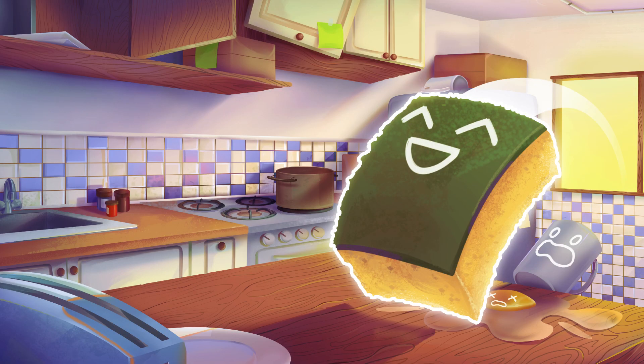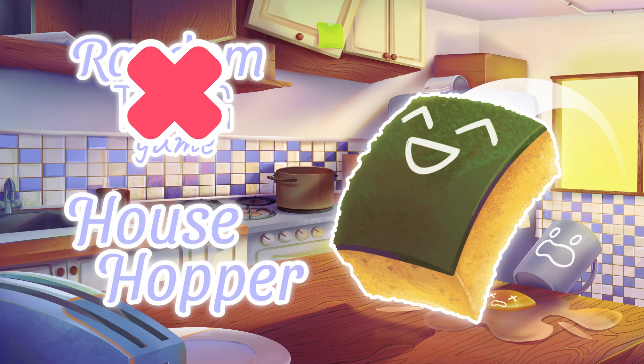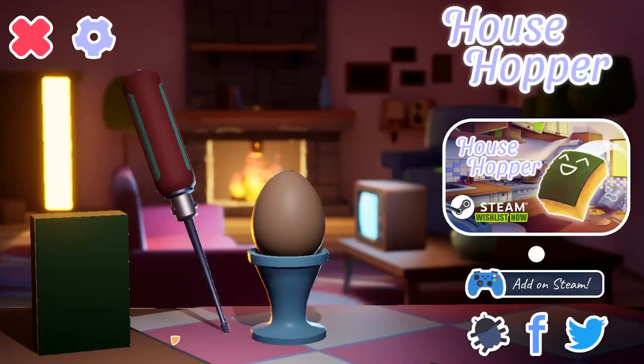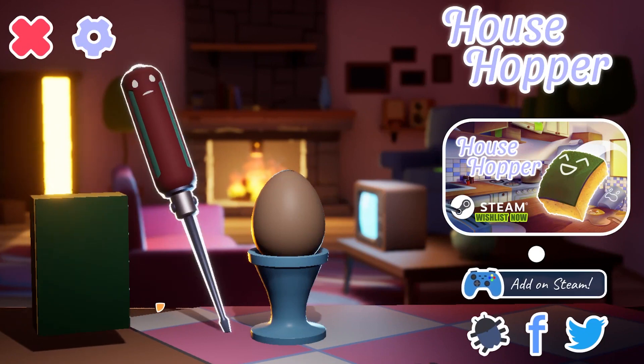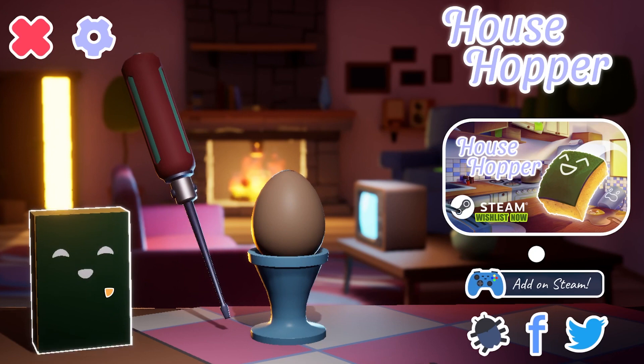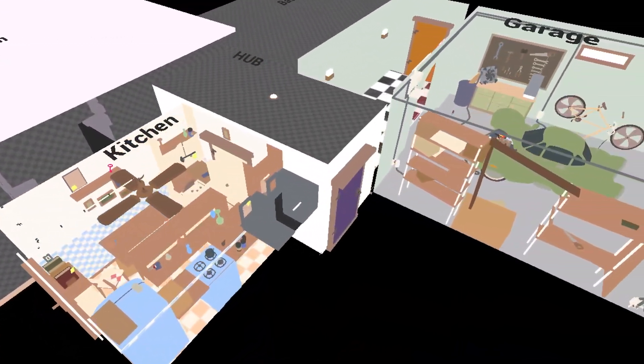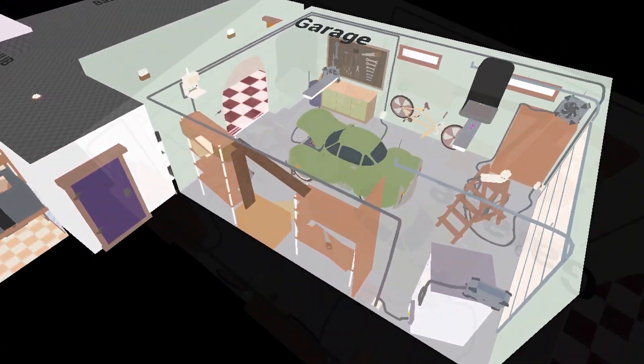First, I've changed the name of the game to Househopper. So I basically had to update all my social media, Steam pages and what's not. Then I added a new background scene for the main menu, and this one is much cozier. I also polished a few levels and fixed some bugs.